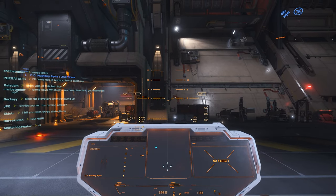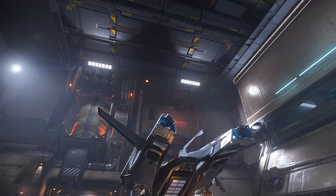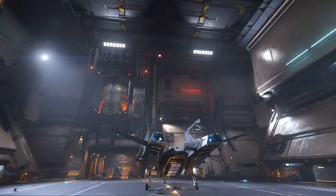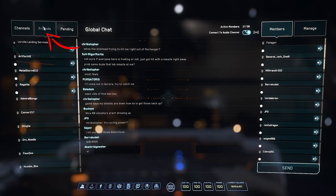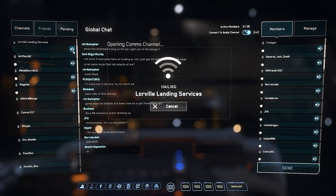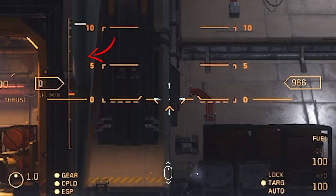To flight-ready your ship, just hold R — that works the same as clicking the button. Flight Ready just means everything is ready to go. The hangar doors are still closed, so you need to press F11 — that opens your comms. Go to Friends — it's always under Friends — and radio Lorville Landing Services to leave.